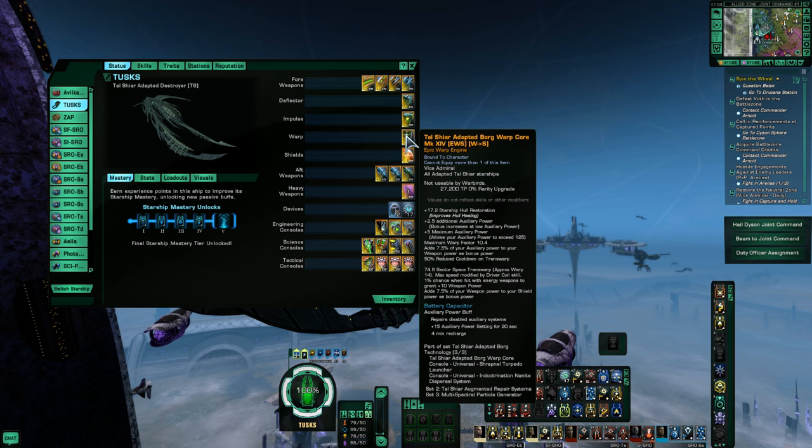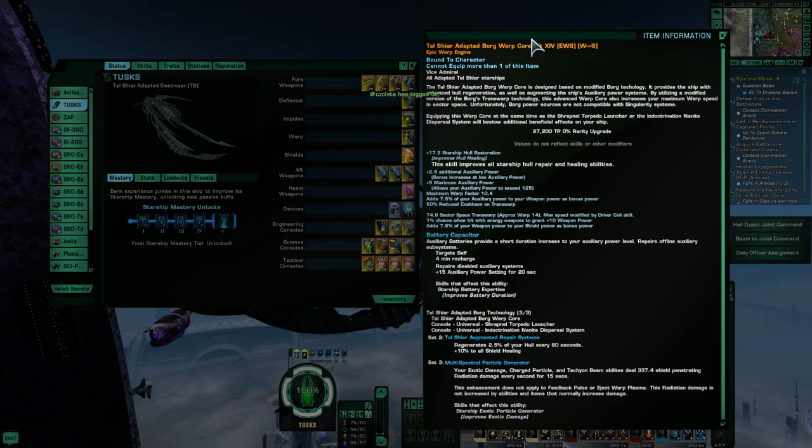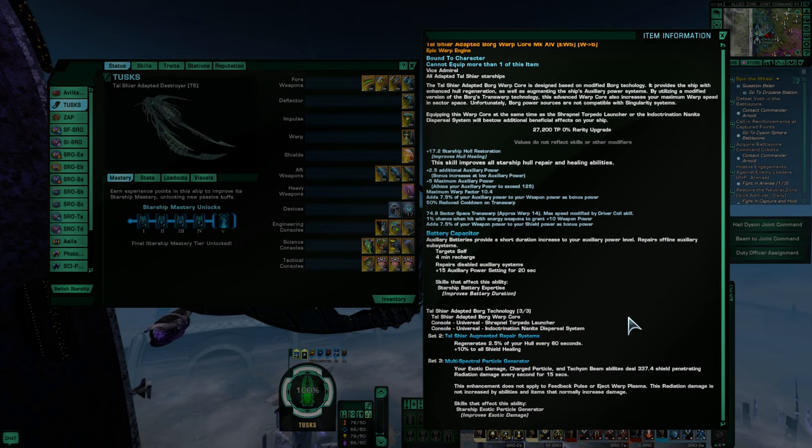The warp core and the two consoles grant two-piece and three-piece set bonuses. The two-piece is a buff to passive hull regeneration, adding 2.5% per minute to your base stats. You also get plus 10% to all shield healing, which doesn't include your passive healing ability. The three-piece is very interesting considering how EPG works now and the fact that radiation resists on NPCs and players seems to be lower than other resistances.